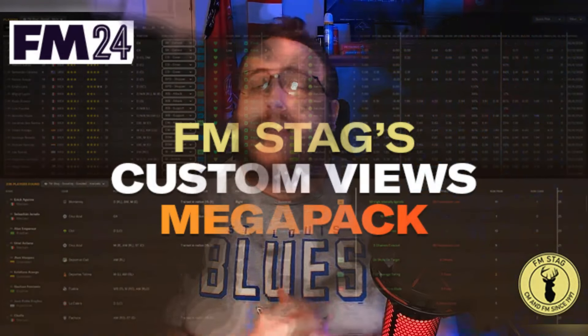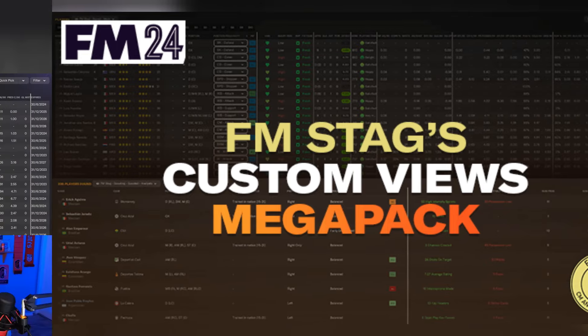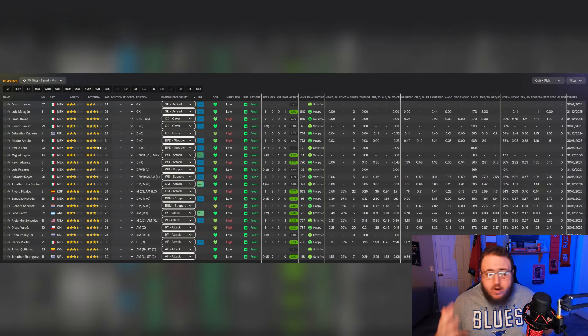Next up we have something that I feel is really underrated, and that is custom views. Whether we're making them ourselves or using ones made by other people, I think it adds a whole different element to analytics within FM — especially if you're into that sort of stuff. Someone by the name of FM Stag has created a boatload of them that you can download from FM Scout. As we can see here, this is one example of what it would look like within your save.